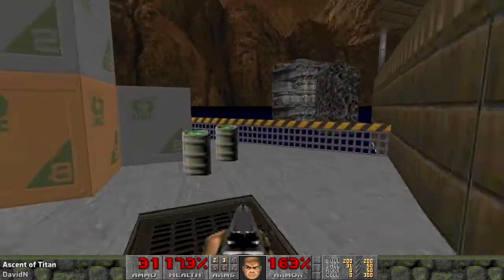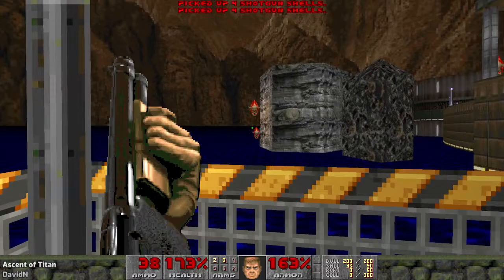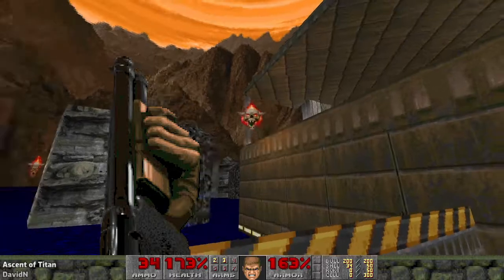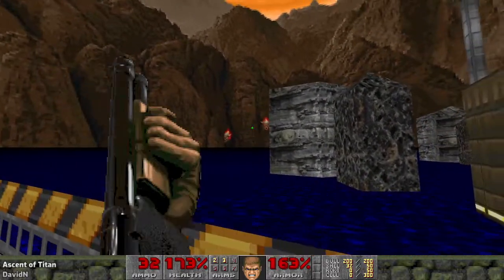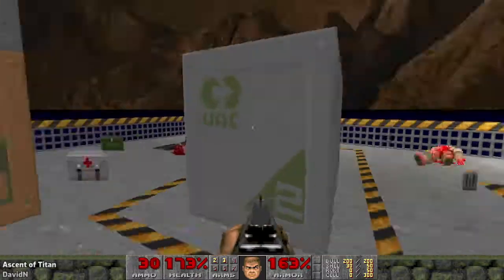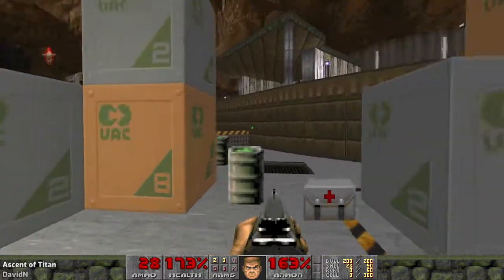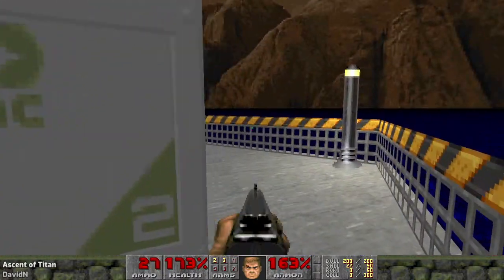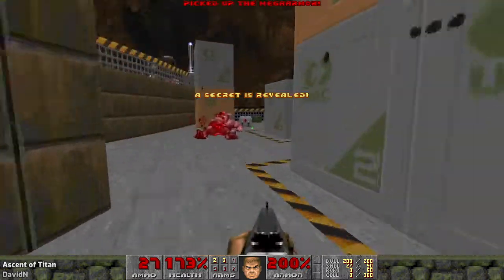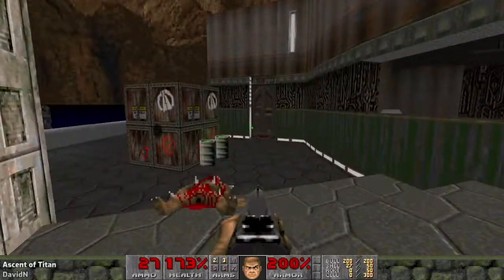A lot of people said that this wad was really easy, and to be honest I am on 173% health and 163 armor and I don't think I'll go down much during it. I think my wads are too easy because I make Ultraviolence how I want to play them and then I make two easier difficulty levels. What I should really do is make Hurt Me Plenty the difficulty level that I play on, and then up the challenge for people who are a bit better at Doom than I am.